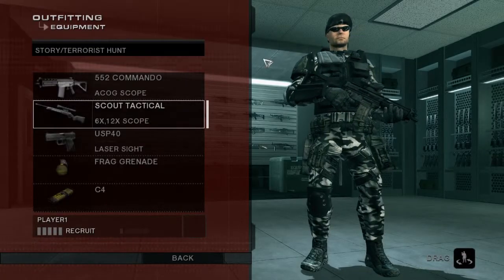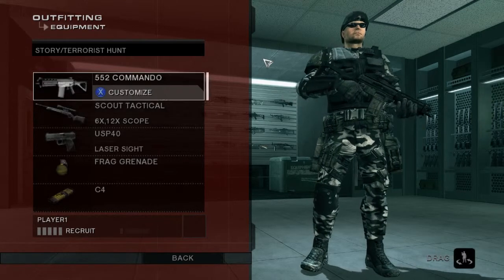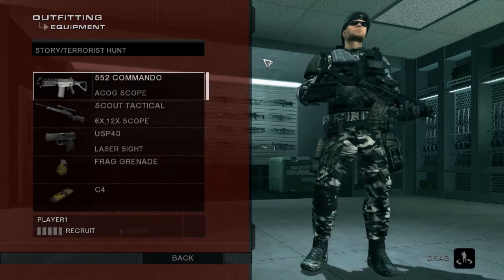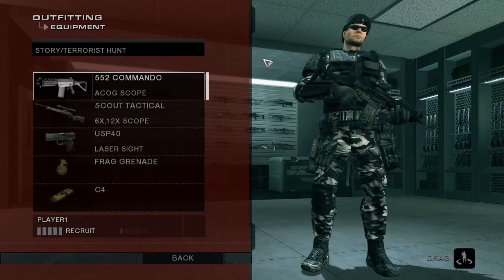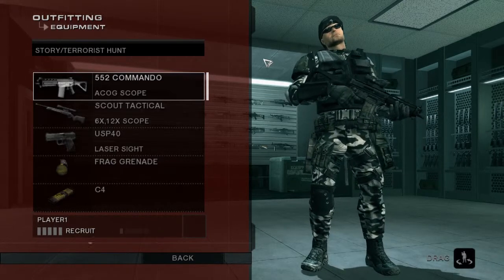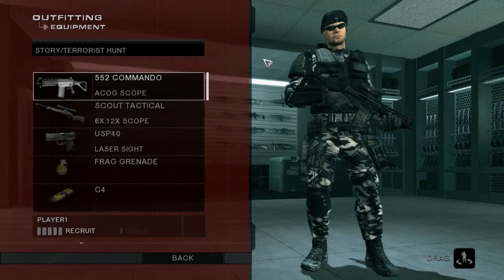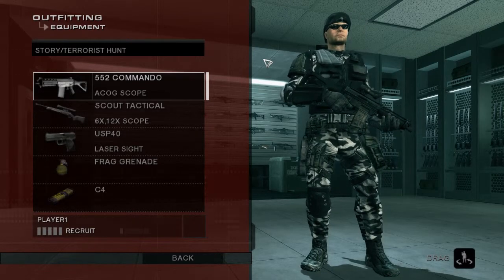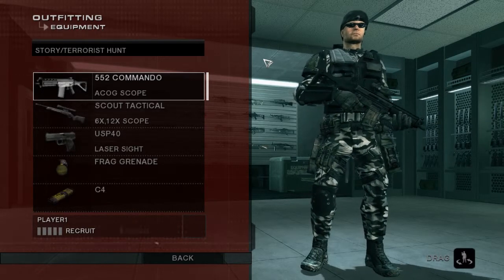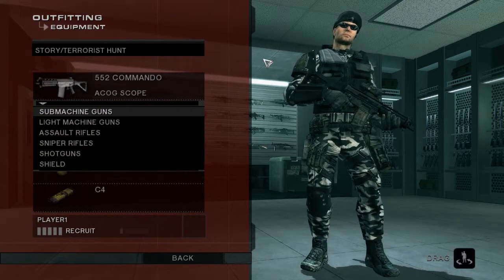In any modern shooter — be it Rainbow Six, Battlefield, Call of Duty, or even Halo — you'll be set up with different classifications of weapons. You have the opportunity to pick up a weapon and figure out whether you're proficient with it. Mess around, try it in a multiplayer game. My loadout generally consists of a medium to long range weapon and a long range weapon, because I'm uncomfortable letting people get too close.